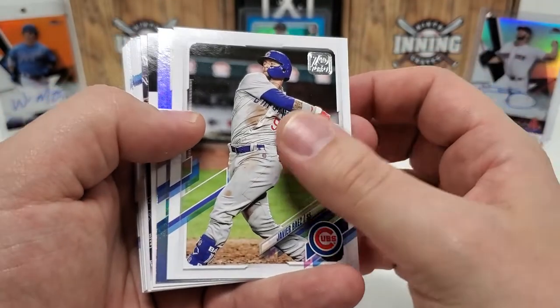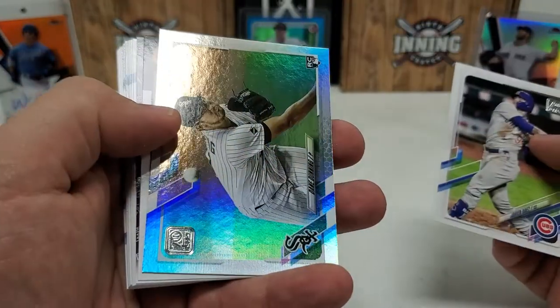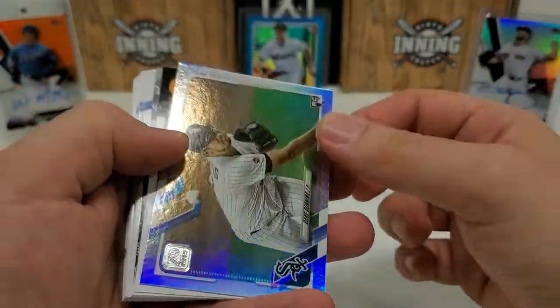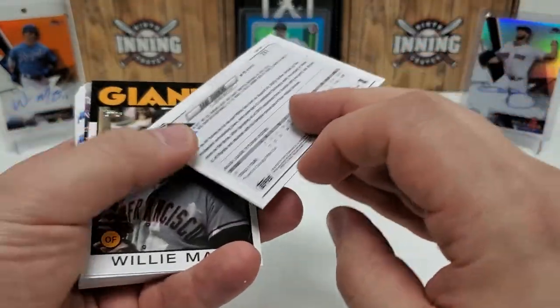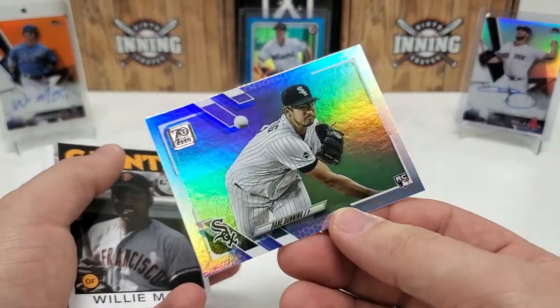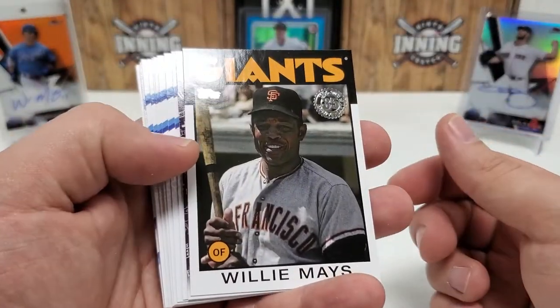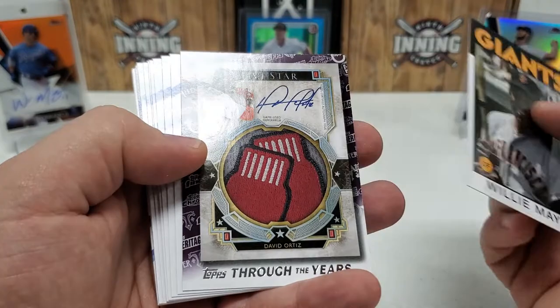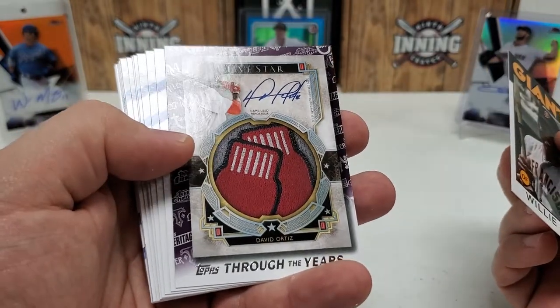Here we go into our inserts — let's hope for some serious luck, but I don't think we're going to have it. Dane Dunning — it's a rookie, just a regular old rainbow foil. At least it's a rookie and it is Dane Dunning — not a bad name by any means, so we'll take that. Willie Mays throwback in the '86 design, a Through the Years insert — I wish that was a real auto, but it's not. Big Poppy, David Ortiz.